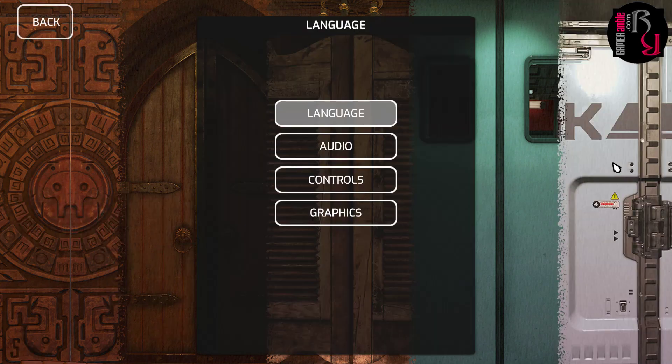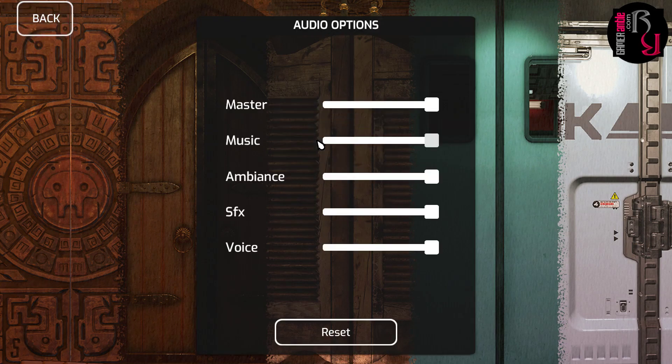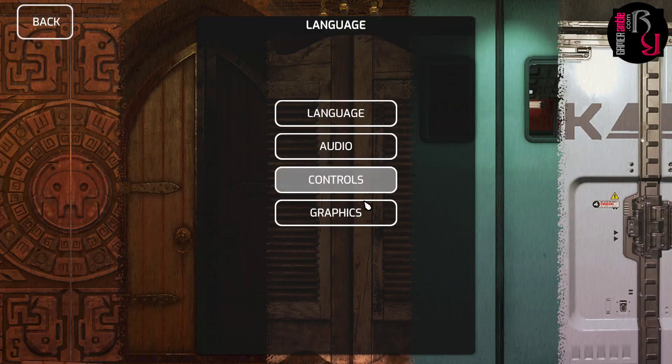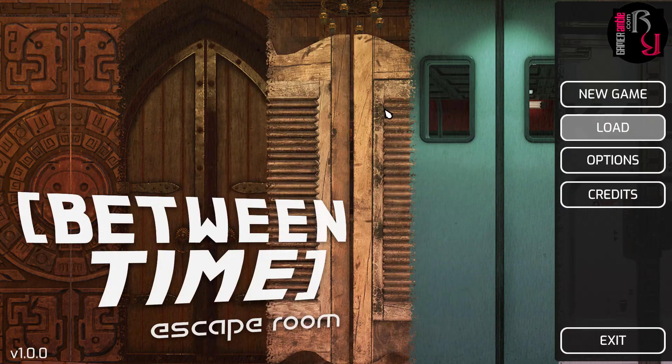We have new game, load, options, and credits. Let's take a look at the options: we've got language as well as subtitles, audio with master, music, ambience, sound effects, and voices. Then controls — you can set keyboard or joystick, WSAD, mouse sensitivity, inventory, diary, escape, pause, run, as well as invert look. And finally graphics: low, medium, or high, and then resolution. So pretty straightforward.